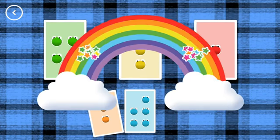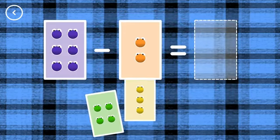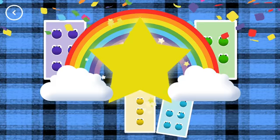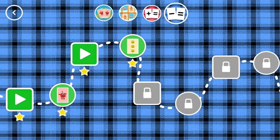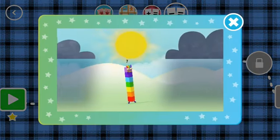1, 4, minus 3, equals 1. That's the correct answer. 4, 6, minus 2, equals 4. You did it! You've earned a star! You've unlocked a new number!